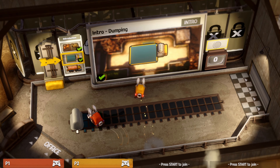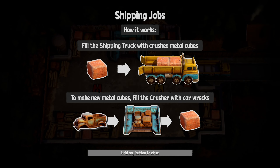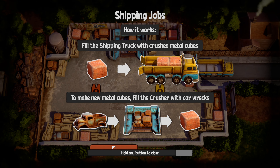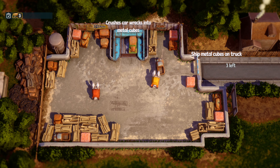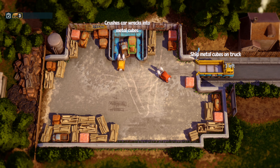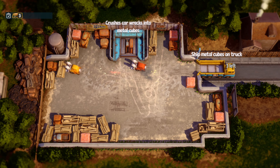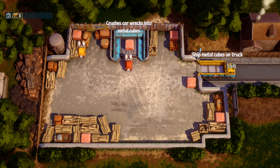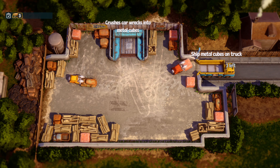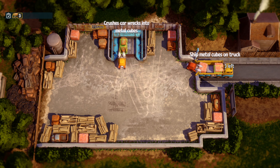All right, let's return and do one more. Intro shipping — these are basically just tutorials, which will give our audience a basic understanding of the objective here. Crush car wrecks into metal cubes, then ship metal cubes on the truck. Get in there, push that, and back out — it's going to crush it to a cube and then we take the cube.